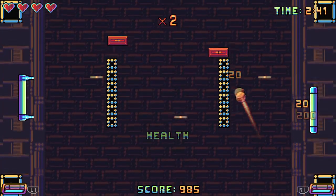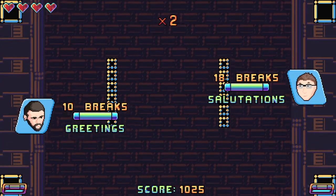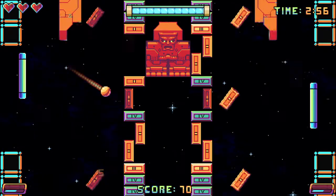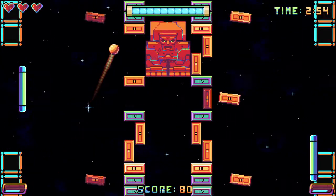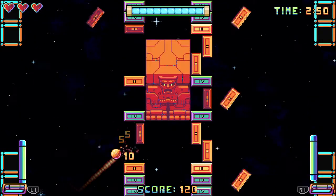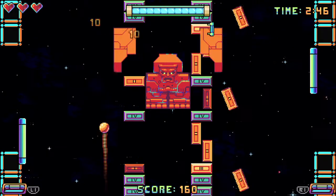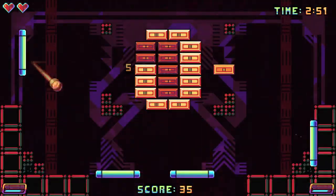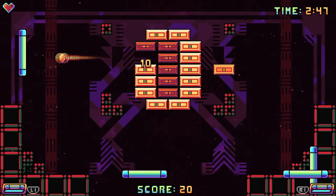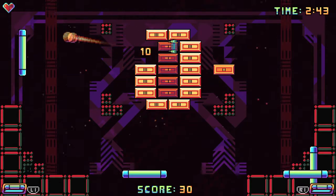The game also switches up where the two bats are placed. You start with both at the bottom of the screen for the first ten levels. The next ten levels go full-on Pong — one bat on the left side, one on the right, with blocks in the middle. For me that was actually the easiest section, because playing both sides of a tennis match made sense mentally.